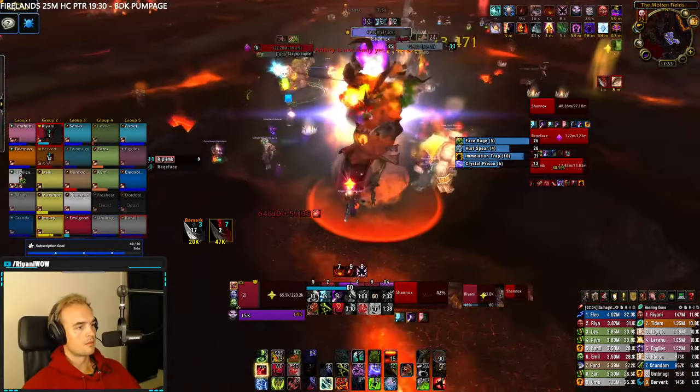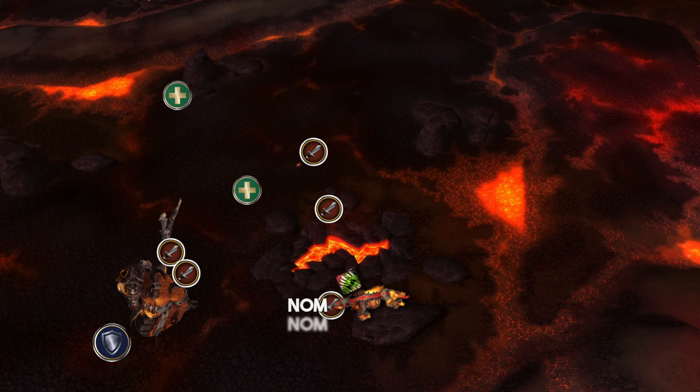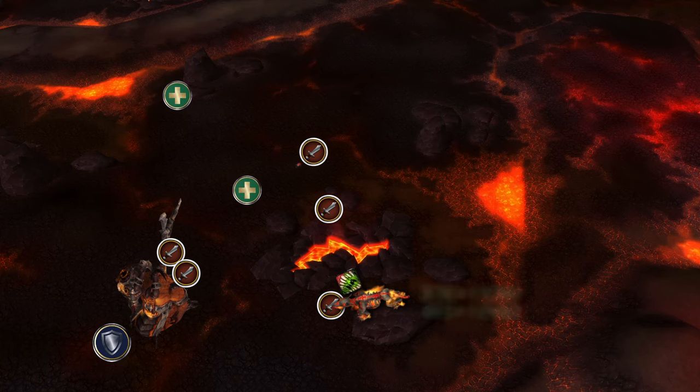Rageface will only have one other mechanic called Face Rage, where he pounces on a target, mauling them for big damage. This effect is only cancelled by taking 30k damage on 10-man and 45k damage on 25-man in a single hit. Assign one person to deal with this mechanic, preferably a mage. Your chance to crit him is increased by 50% during the channel.